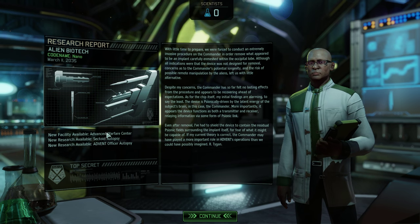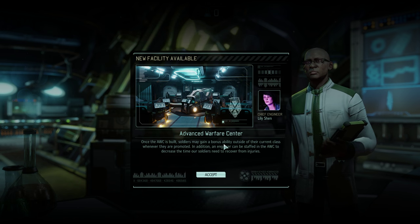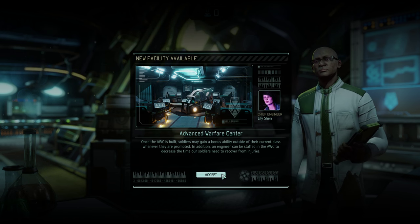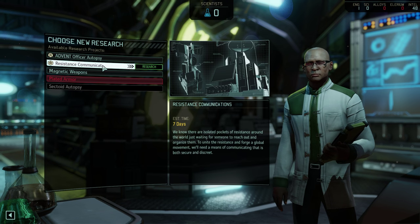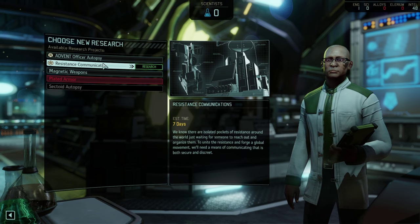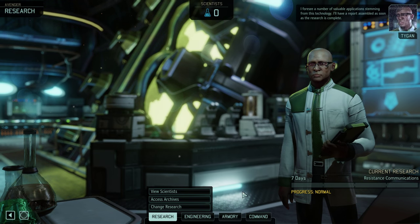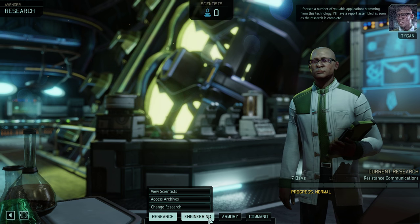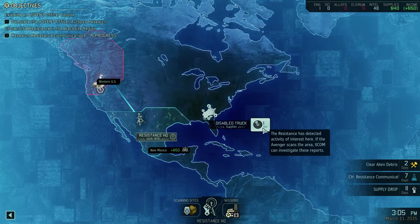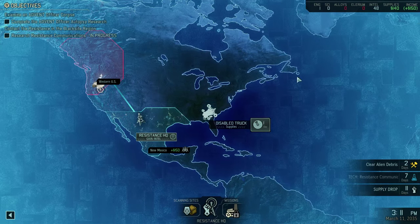Advanced Warfare Center — that'll be a great building to build later on, but it's not our priority. And we can start doing autopsies — gain a bonus ability outside their current class whenever they're promoted, amazing. Engineers can decrease the time our soldiers need to recover from injuries, also very good. I'm going to start with the resistance communication. Although it's sort of six of one, half dozen of the other, certainly. That's too bad he got cut off — I think it's only when you go to the geoscape that it cuts off those little pop-ups.